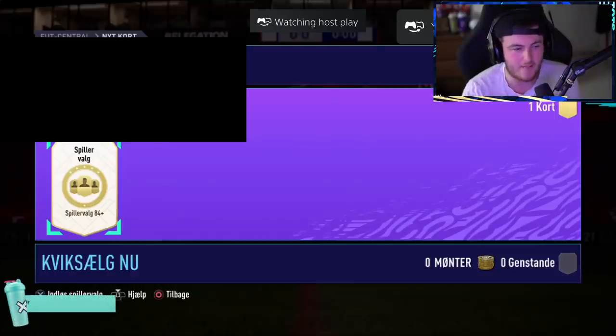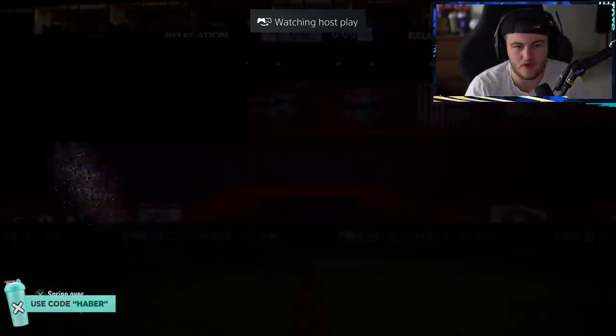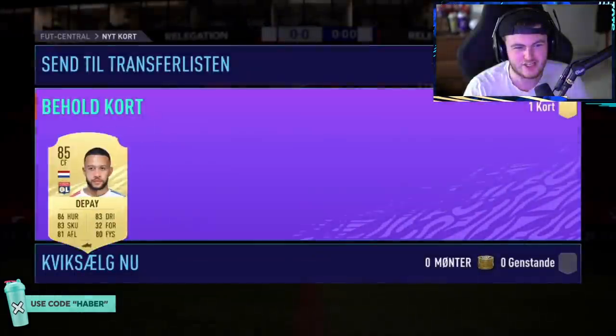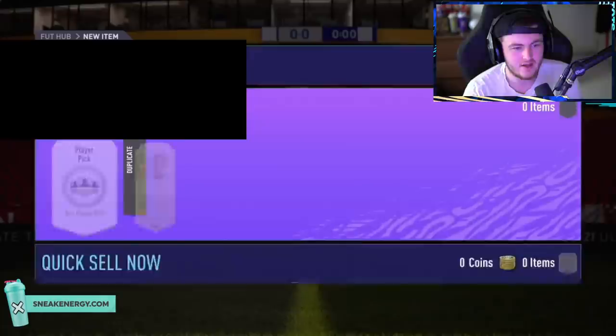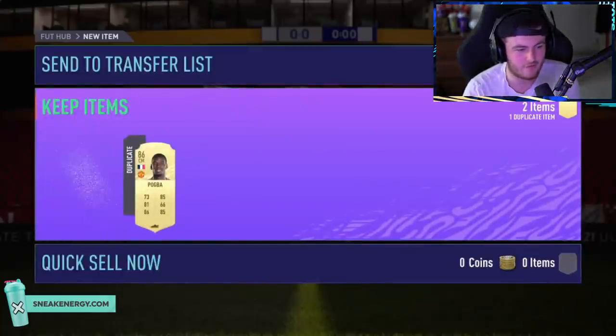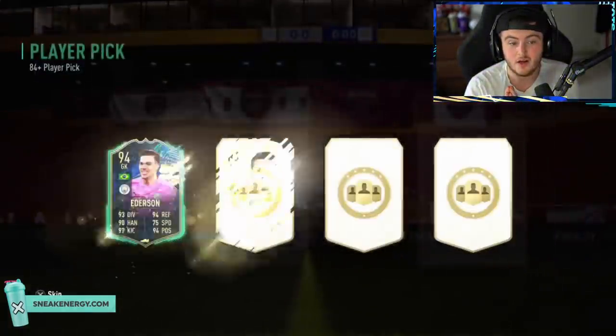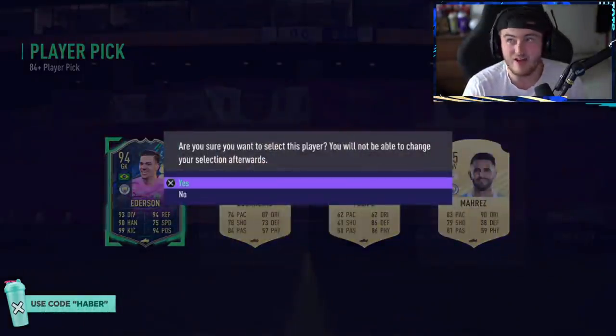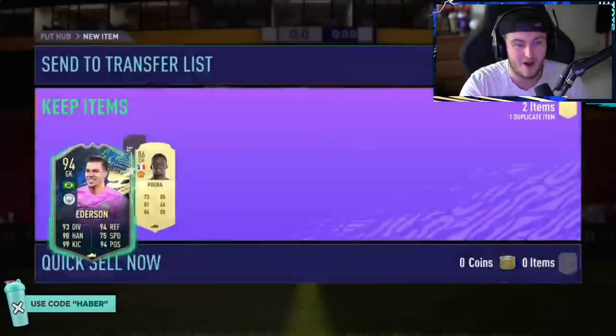Another 84-plus player pick now. Let's keep up the luck and get another TOTS from the Premier League. No TOTS. I feel very privileged to have got Sushek. He wants Fafana or Vardy — that's what he's looking for. Oh, you take that — Tots Edison. It's not what he's looking for, but you take that. That's a win. You get a TOTS in there and you're happy.